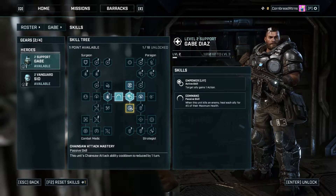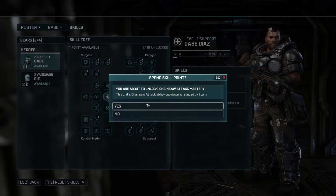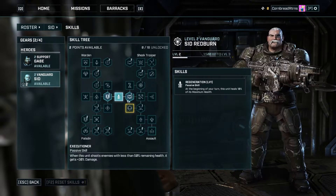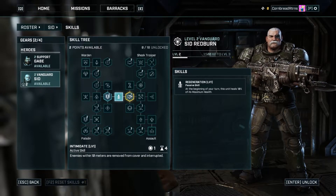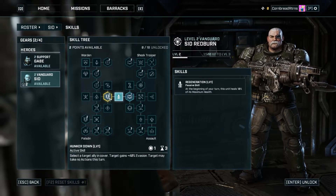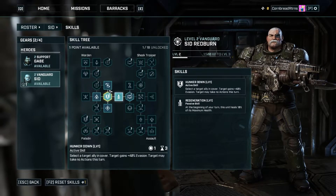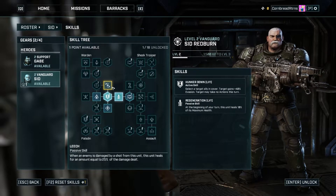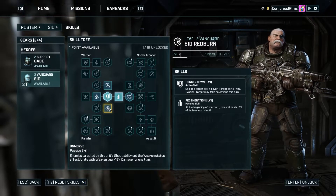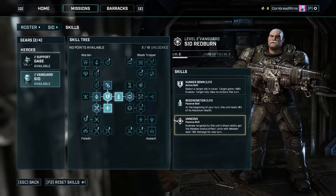This unit's chainsaw ability cooldown is reduced by one turn — and when this unit kills an enemy, it's reduced by an additional turn. So these would be really good to get soon. Let's get the one that straight up reduces it by one turn, and then the kill-based one so we get our chainsaw back really, really quick with Gabe — turn him into a killing machine. Enemies within 10 meters are removed from cover and interrupted — that's an active skill. Hunker Down: select a target ally in cover, target gains plus 40 evasion. That's really good — defensive bonuses like that are really solid. There's also a passive skill: enemies targeted by this unit's shoot ability get the weakened status effect. I really like passive skills — ones you don't have to think about implementing when you're actually in battle.